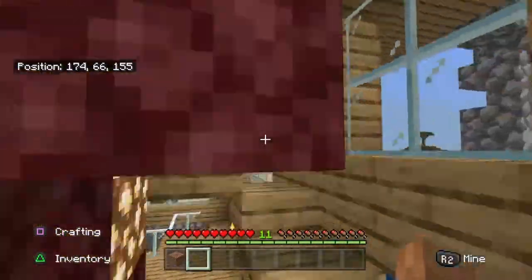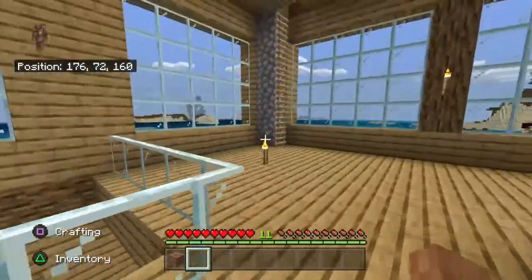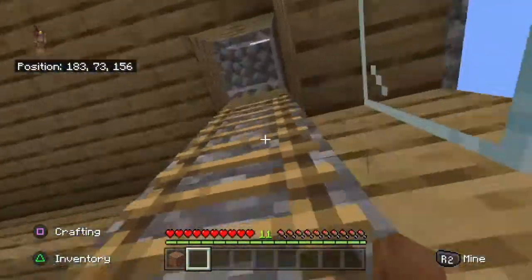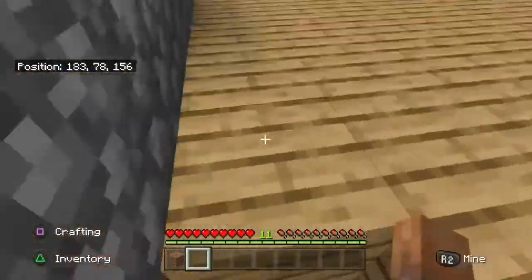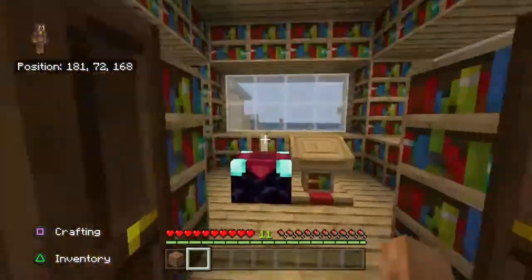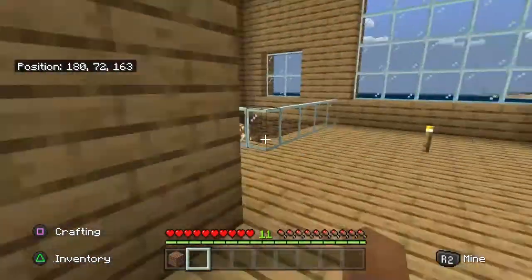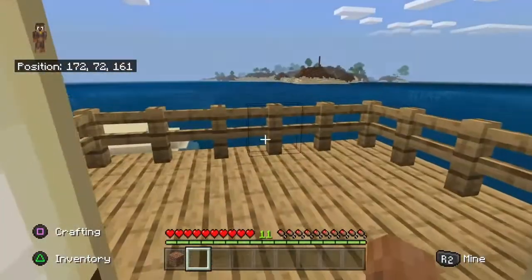This is a little spiral staircase — it's kind of hard to go up. But then you've got the attic up here, in case I ever run out of storage. And then you've got the enchantment room, my bedroom, and then a balcony.